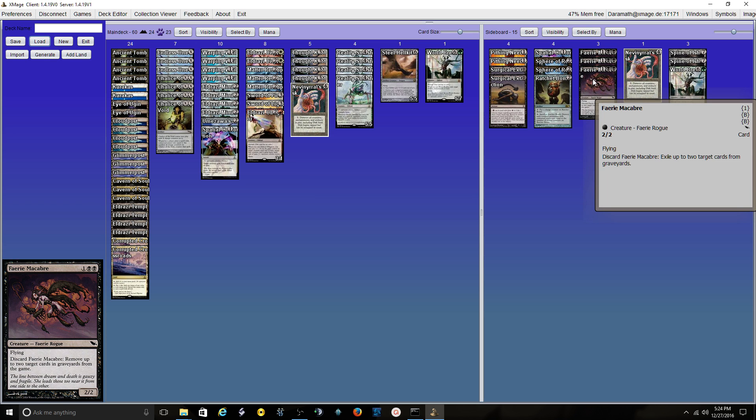3 Faerie Macabres — again, that turn-zero interaction. Reanimator has become way more popular since the Black-Red version is so much cheaper to build, very aggressive, and resilient. Faerie Macabre is a huge answer to that deck. I also bring it in against Lands — graveyard hate is really good against them.